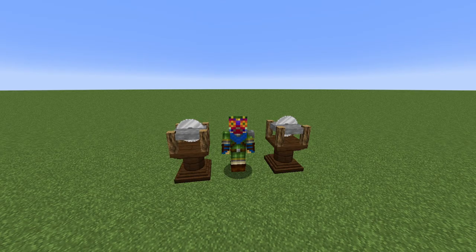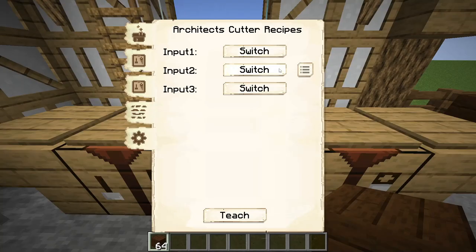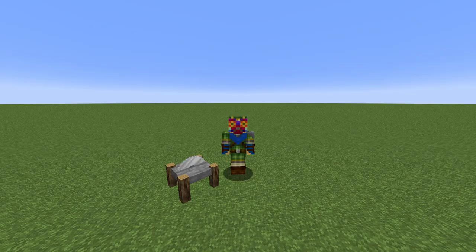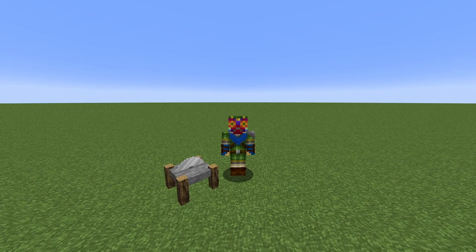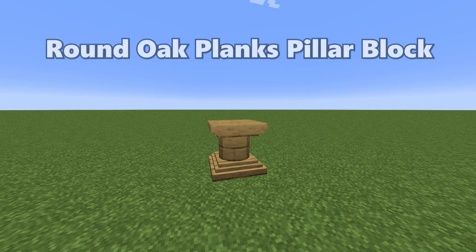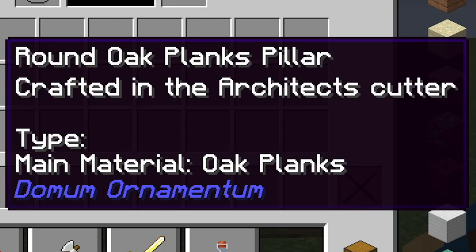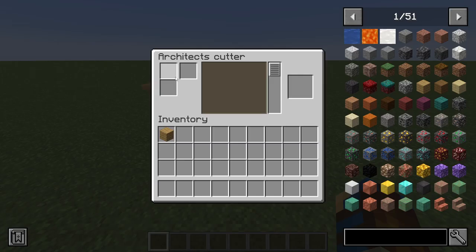If you find that using the architect's cutter can be quite confusing — never mind having to remember which inputs from the sawmill's interface correspond to what slot from the cutter — we will take a few recipe examples and work through how the architect cutter works and how it translates to the sawmill's crafting grid. Let's say that we wanted to make a round oak planks pillar block. The recipe for it is incredibly simple, just requiring a main material of oak planks. On the architect's cutter, the first slot is where the main material goes, which for this example will be the oak planks.